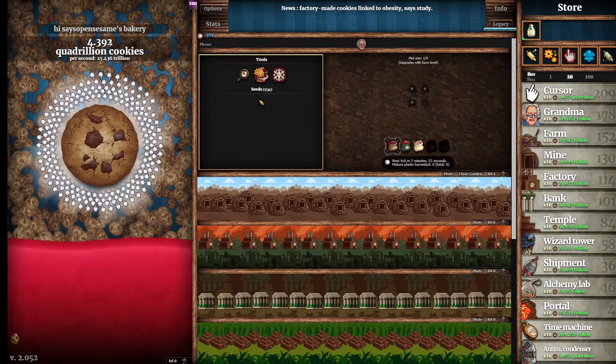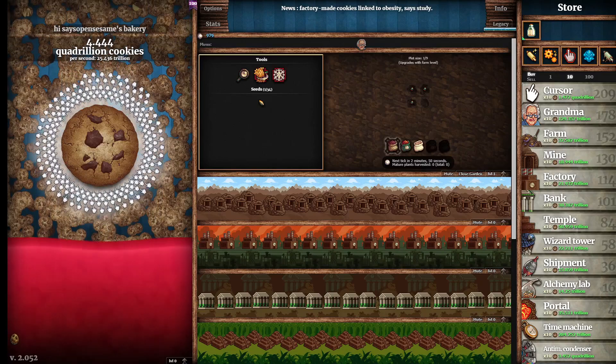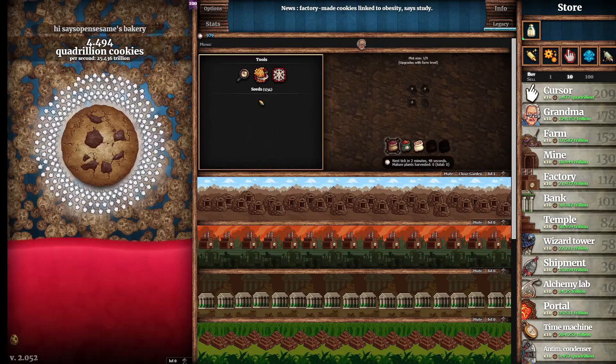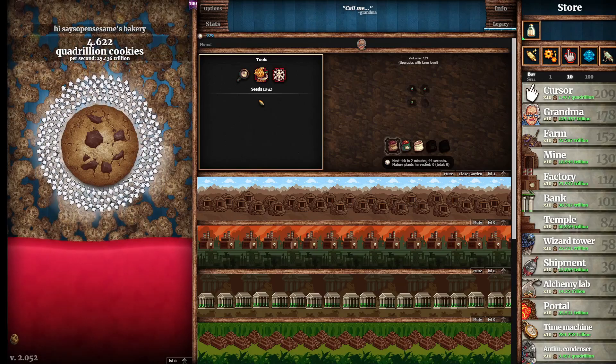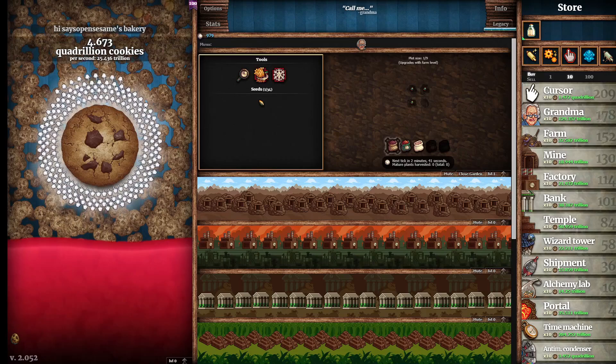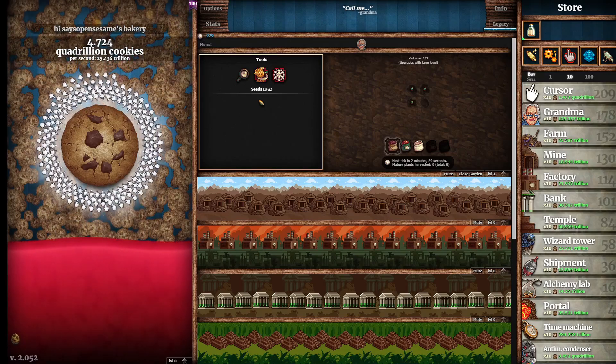Just Plain Lucky: you have one chance in one million every second of earning this achievement, so it can happen whenever. Last Chance to See: burst the near-extinct shiny wrinkler.